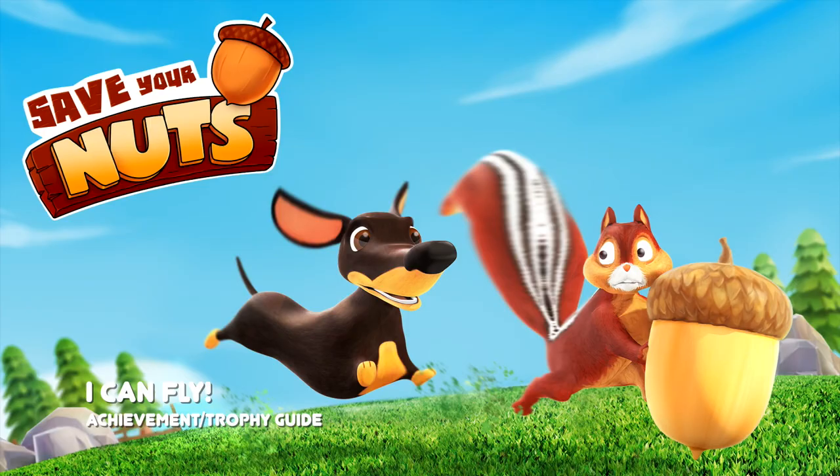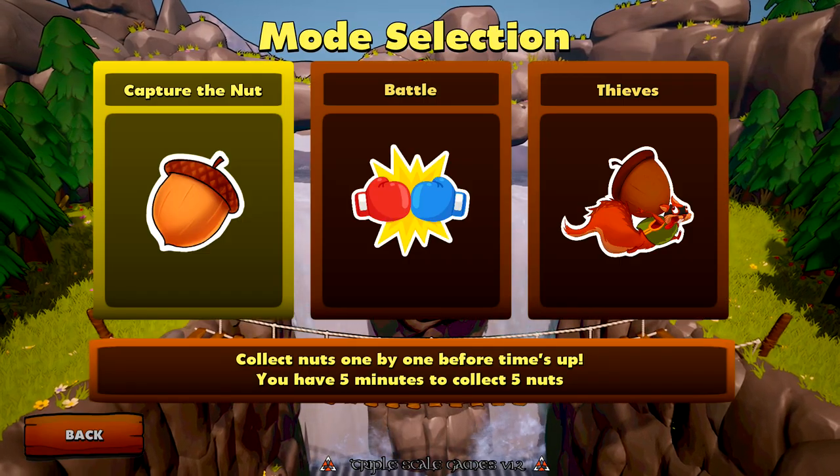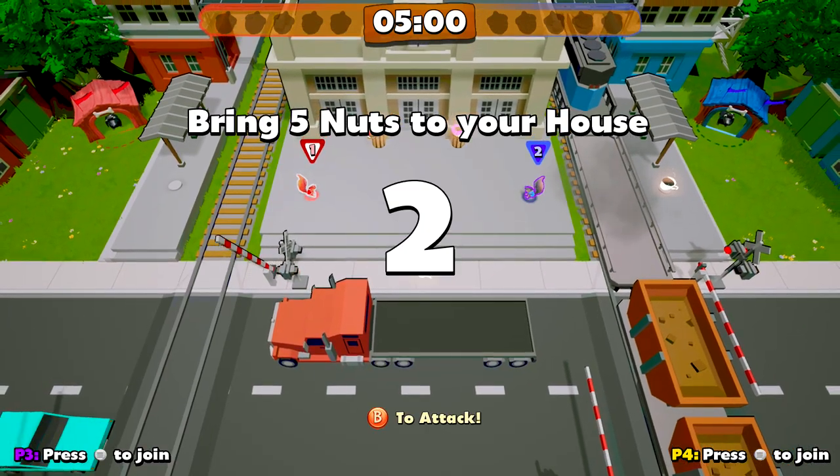Hey everybody, Sean here from thegimiac.com. Here we are today back in Save Your Nuts, grabbing the I Can Fly achievement. This is to score a goal using a jetpack. This is best done in Couch Party on Capture the Nuts. You are going to want to use two controllers for this to make things even easier.